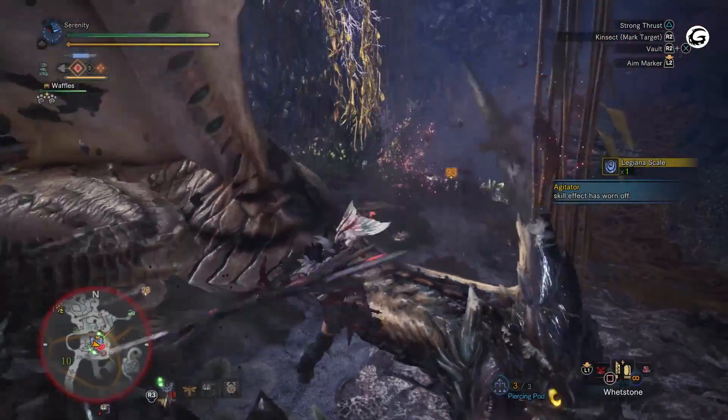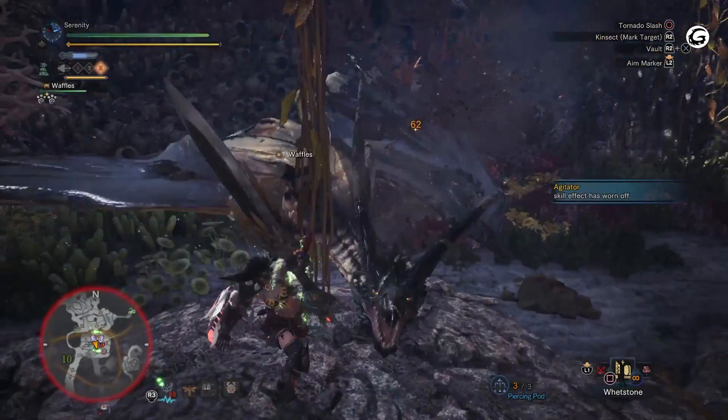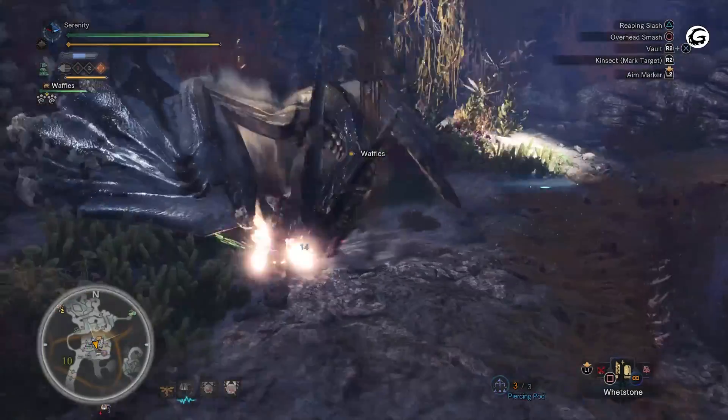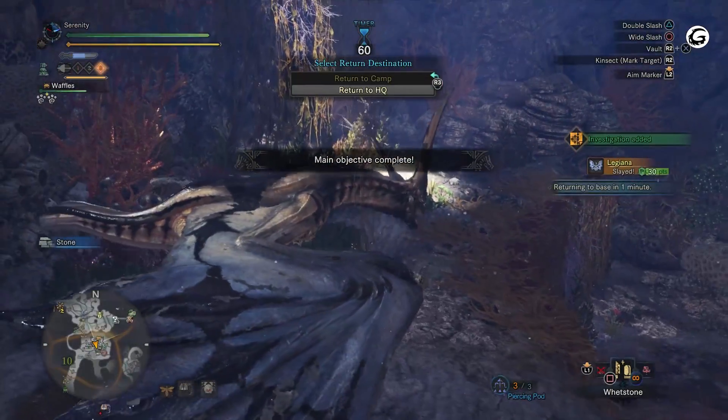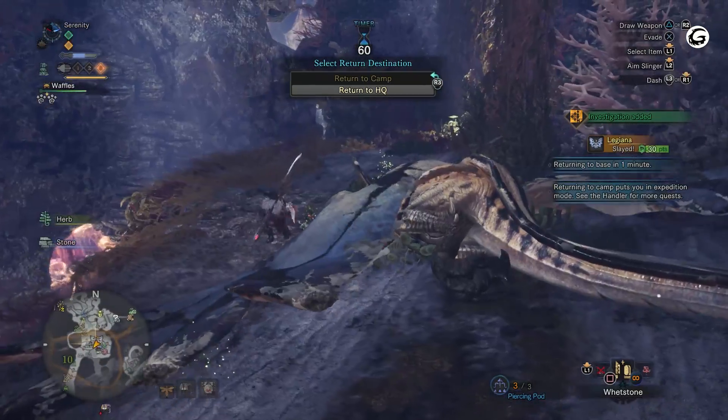This encounter is fast-paced and a ton of fun. It's great practice for any hunter learning to read body language to predict attack patterns, and practicing how to mount monsters in various ways to knock them to the ground. Legiana really shows off the next generation feel of Monster Hunter World.